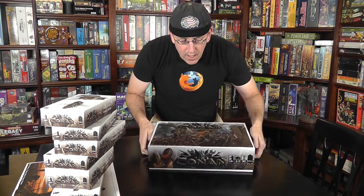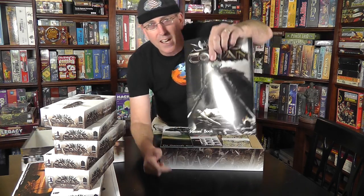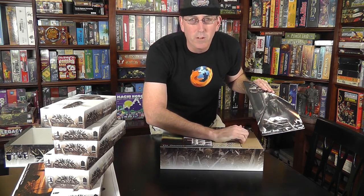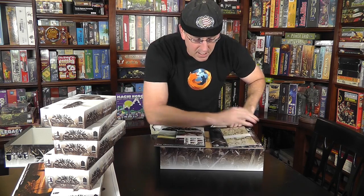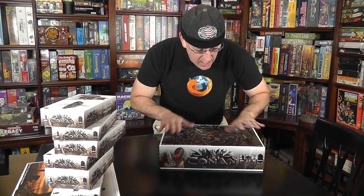Cover your eyes if you don't like seeing things that are nearly kind of naked. One of the rule books that Tom Basil doesn't like. They don't really show anything — it's more like the form or shape of a woman's body. Let me get the camera up over top of this and we'll look at the contents.